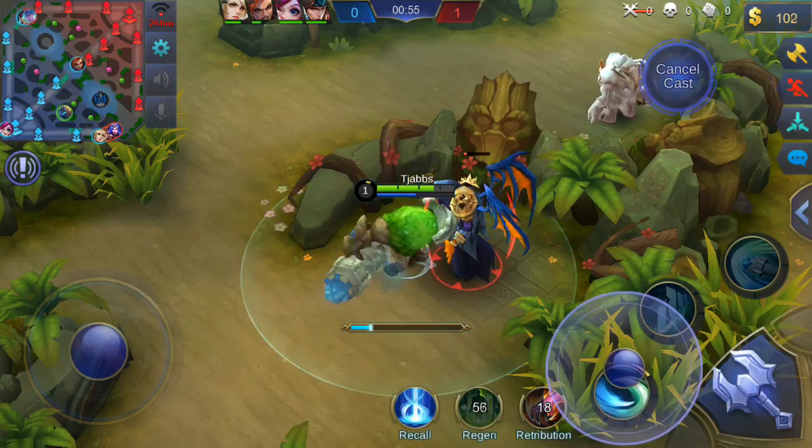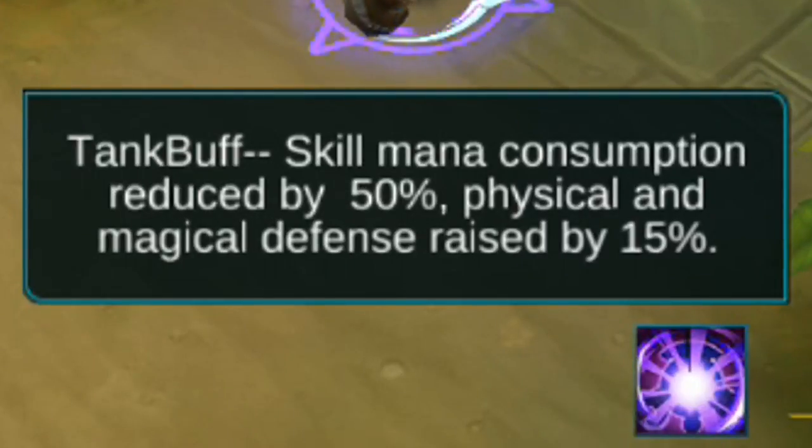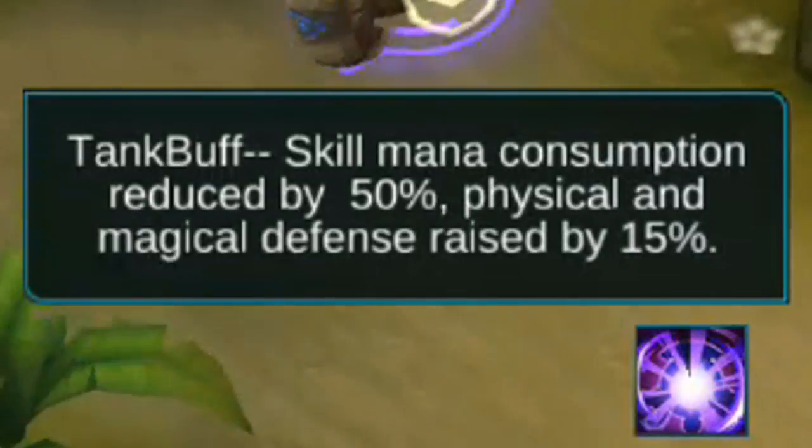Tanks. Tank buff: skill mana consumption reduced by 50%, physical and magical defense raised by 15%.